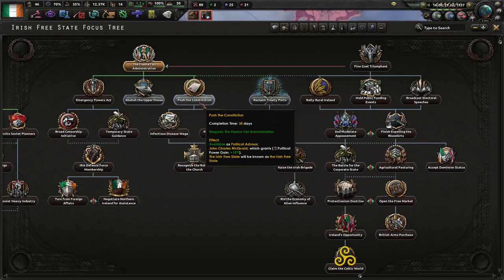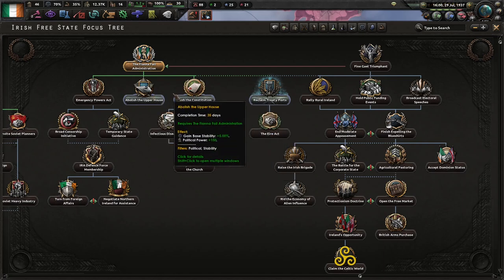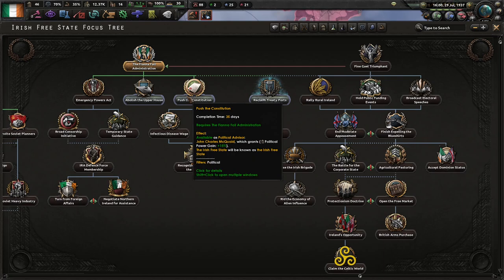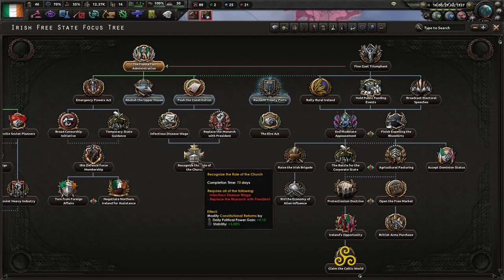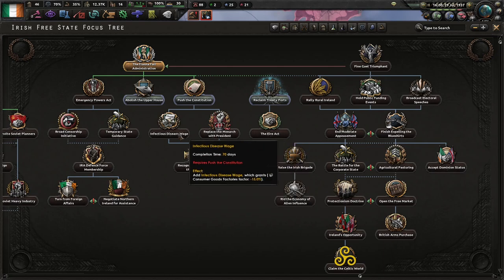And then, if you are going with Fianna Fáil, I'd say go with push the constitution, then abolish the upper house, and then get this political advisor, John McQuaid. After that, you can go with these to try and get some extra political power gain and stability.